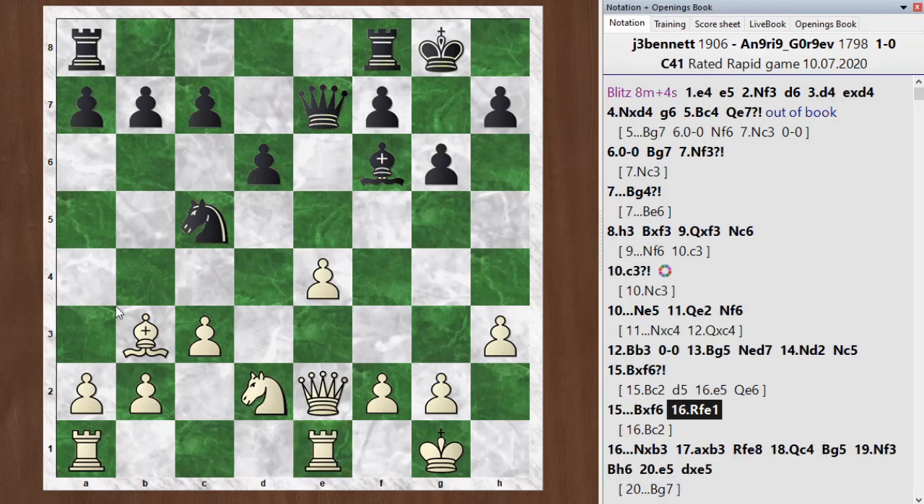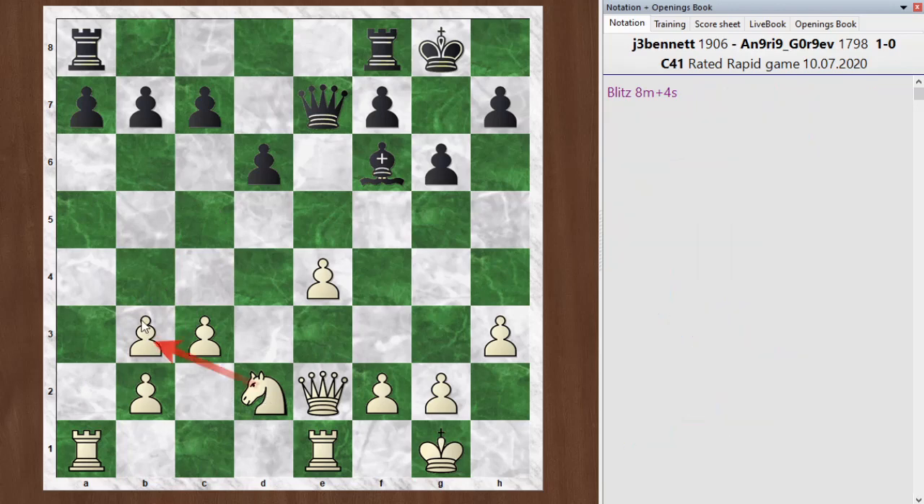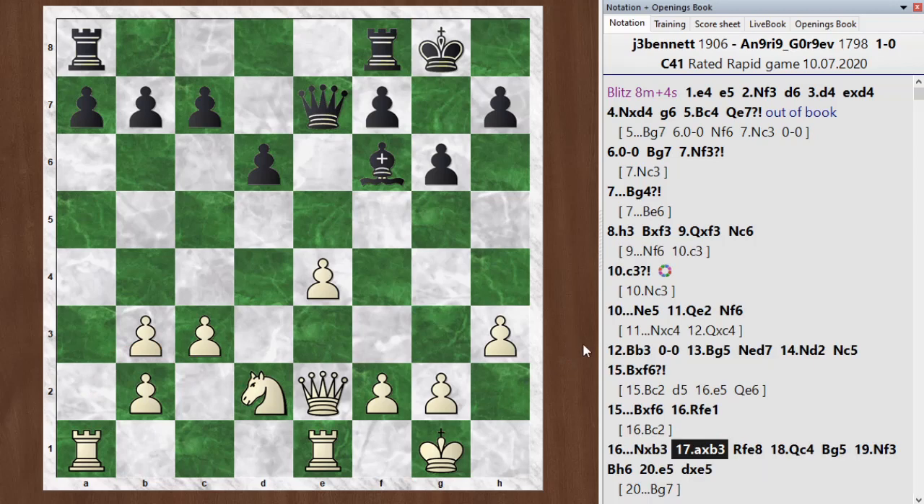I go rook to e1 here. Maybe once again I should have retreated the bishop and kept it, but I thought this wouldn't be too bad. He goes ahead and takes, and I take back with the pawn. I did look at this with the chess engine, wondering whether to take with the knight or the pawn — the engine eventually settled on pawn takes. I do have some long-term pressure, although he could fix that at any time by playing a7. But at the moment it keeps his rook tied down and gives me a file to operate on.